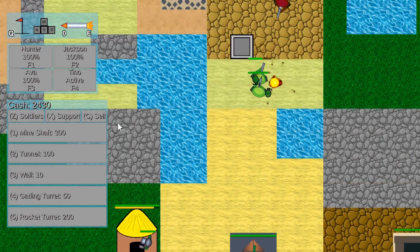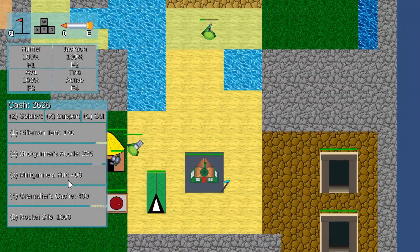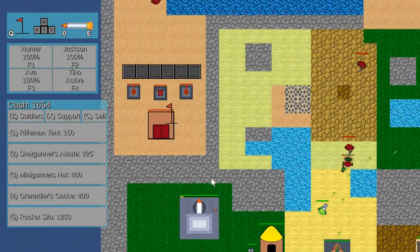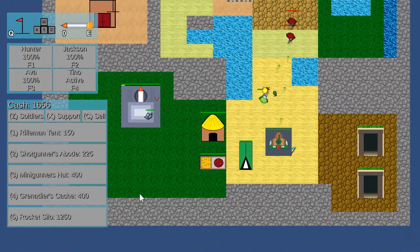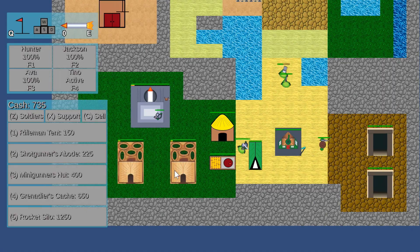You'll notice a little blue flag here — we'll go over that a little bit later. The rocket silo is a new one; hopefully we'll be able to see that, though they take a while to actually build rockets. The grenade unit I think is new as well.